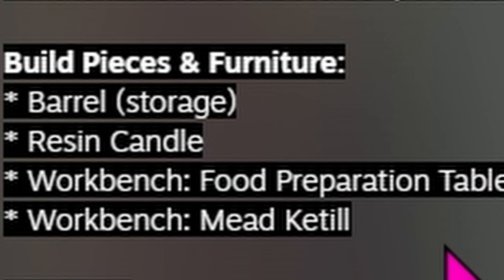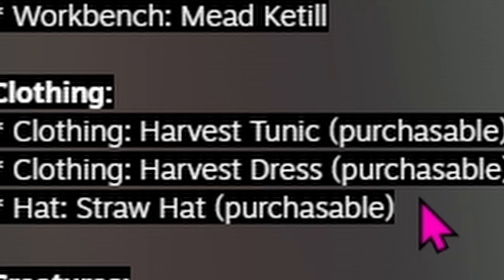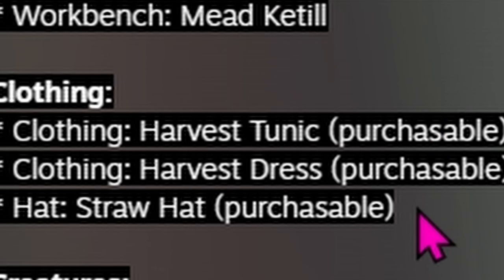Build pieces and furniture: we get the barrel, which can be used for storage — people have been placing barrels for decoration, but this one can actually store things. Resin candle, which I think will be made by buying a wick from the Bog Witch. Workbench food preparation table and workbench mead kettle, which will divide things out so the recipe list in the cauldron is not so long. For clothing, we have the harvest tunic, harvest dress, and a straw hat — these are purchasable, and I'm thinking they have something to do with farming.